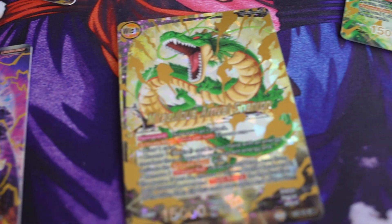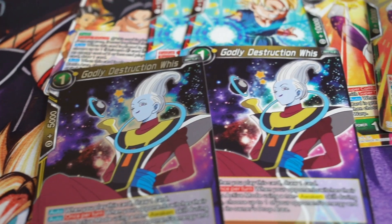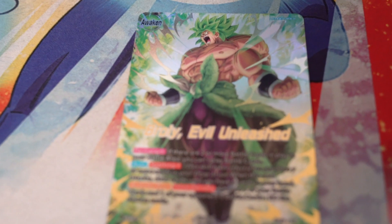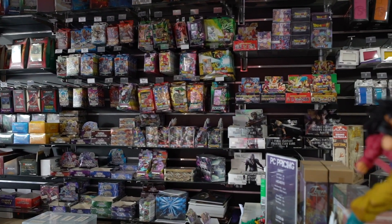If you ask a lot of players what starter deck they recommend you should pick up when you're starting out, a lot of them rattle off a few older starter decks that have good staple cards in it — cards that are good for most deck building. For example, everyone likes to recommend Rising Broly, the set 6 starter, because it has a good super combo in it. Well, one problem with that is starter decks like that are pretty hard to find right now.